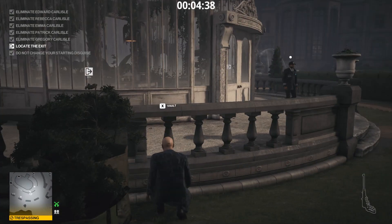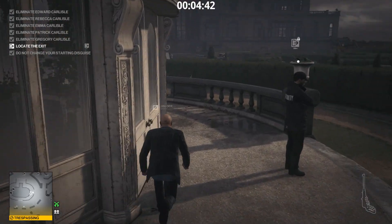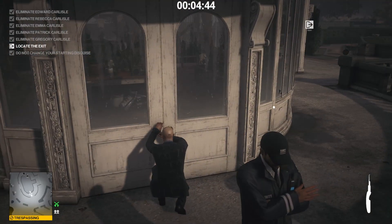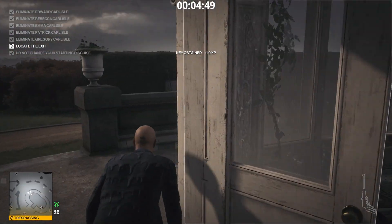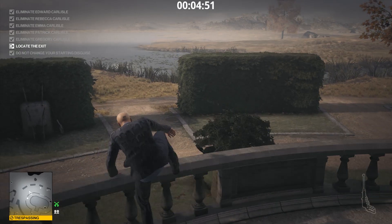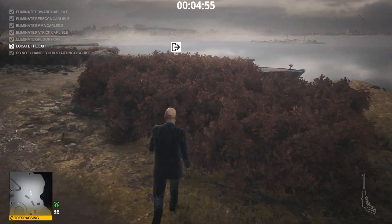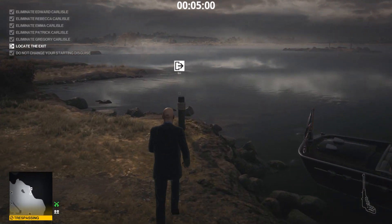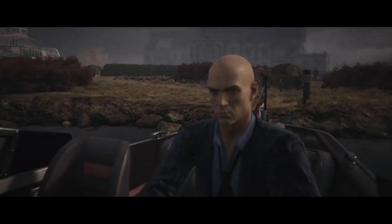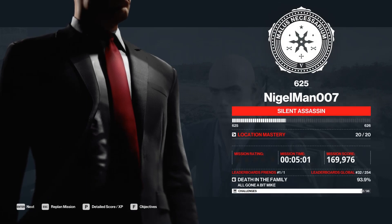Wait for the guard to get into position over there, then go and lockpick the door. Get the keys and go for the exit. We go outside and through the brushes — easy as that. Silent assassin, suit only. It was quite challenging, hope you had fun, and see you next time, bye bye!